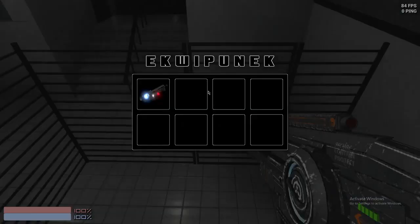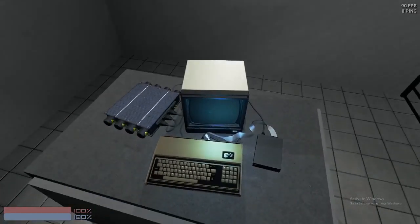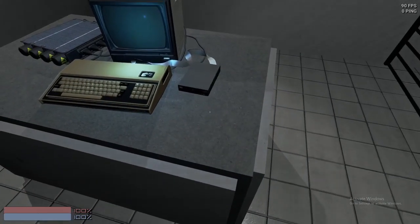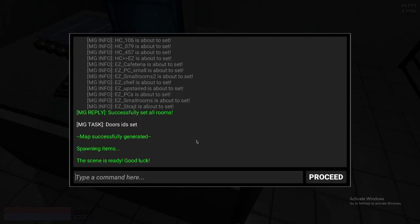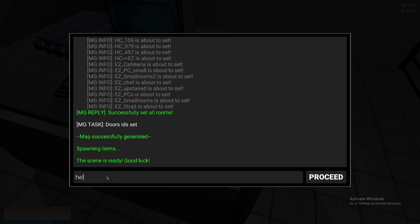I spawned with a micro, which is surprisingly the old model, and I'm in 079's room. I was told I could noclip by going into here. If you type 'help', it gives you the commands. I'll just type an item list.